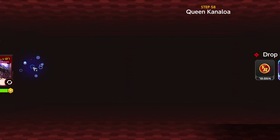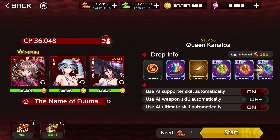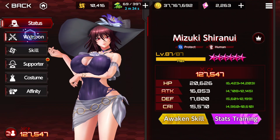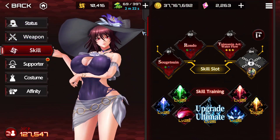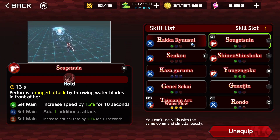This is a mixed attacker - it has range and melee. But these two are melee attackers. Shiranui is also going to have a ranged attack in the forefront, so I get the swing benefit.